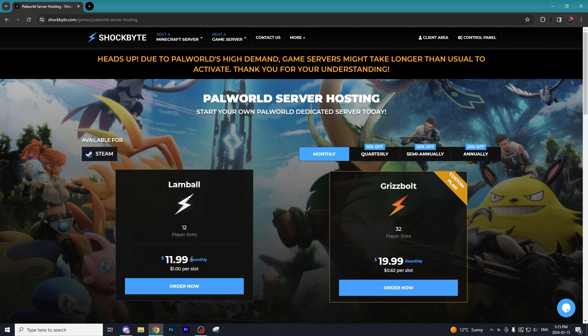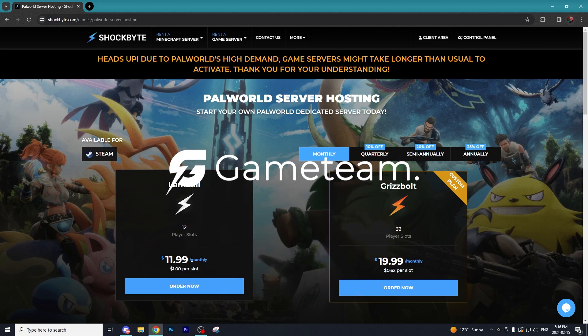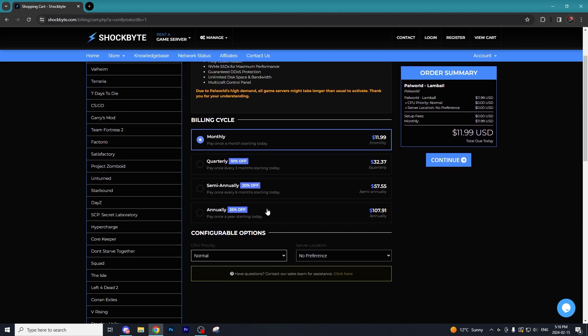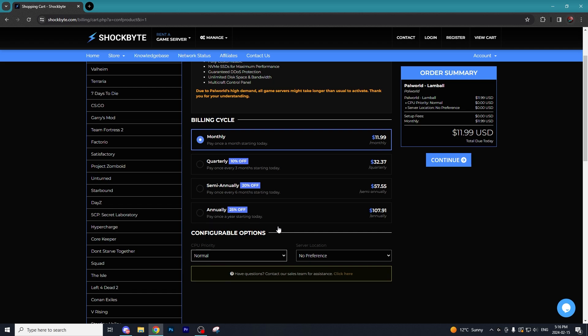That's literally like a dollar a player per month if you're just playing with friends, which is really cheap. There is another service I'll have linked down below as well called Game Team — they're also phenomenal, so you can pick between the two. We're going to be using Shockbyte today. You can choose to pay annually for a bit of a discount. If you're not really sure how long you'll play, six months to three months is pretty good, but we'll start with monthly.